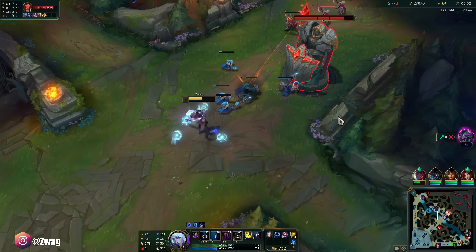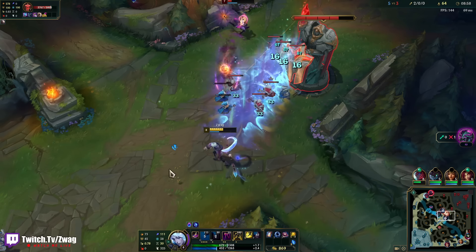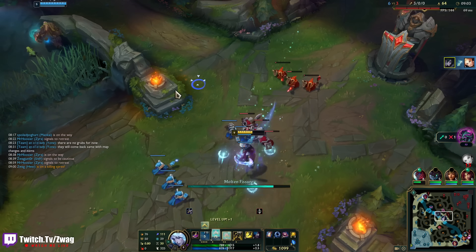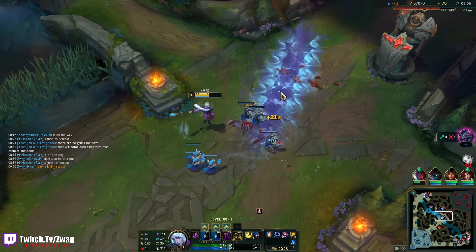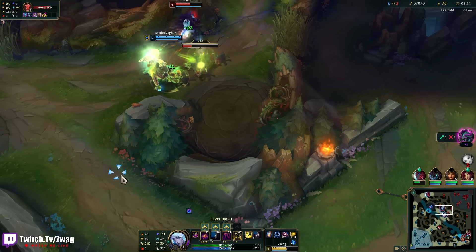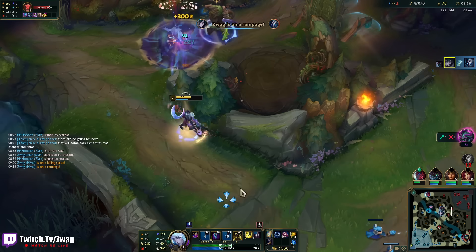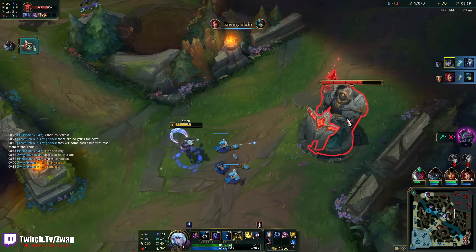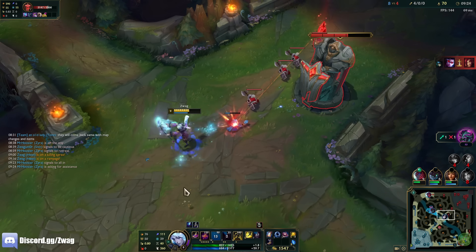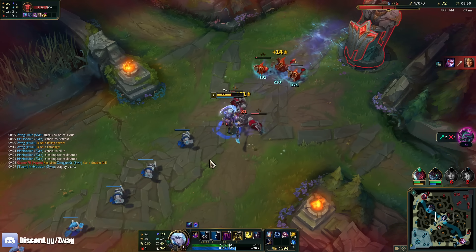You can get more haste on the old items, so I'll be able to spam my spells even more because I have Liandry's. Oh my god, she died — she stepped in the burn. The Comet and the Scorch. I didn't want to run Scorch because I like Gathering Storm so much, but you gotta go Scorch on the burn build.